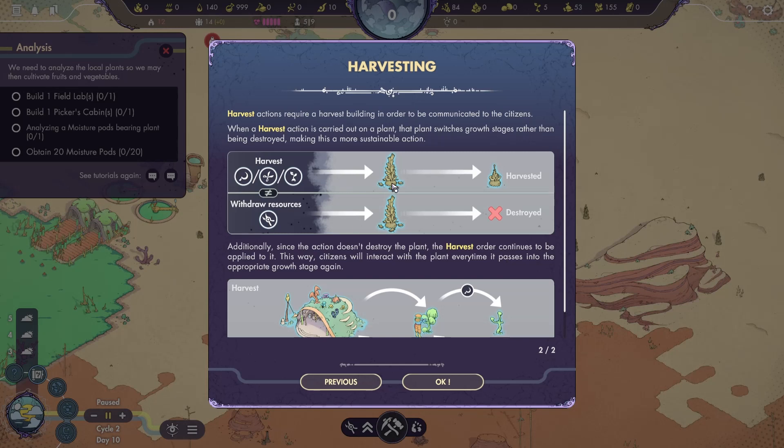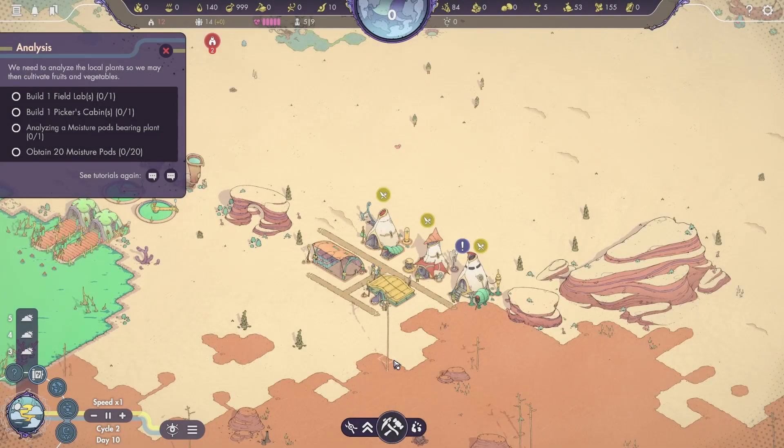Harvesting — the harvest action requires a harvest building in order to be communicated to the citizens. When a harvest action is carried out on a plant, the plant switches growth stages rather than being destroyed, making this a more suitable action. I've got to harvest these little guys right here. The not-equal sign means this is not equal to that. Additionally, since the action does not destroy the plant, the harvest order continues to be applied to it — citizens will interact with the plant every time it passes into the appropriate growth stage again.